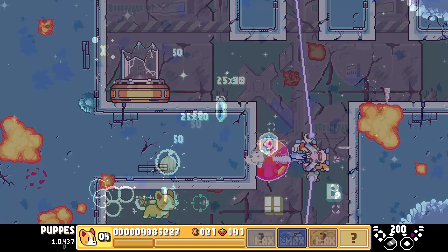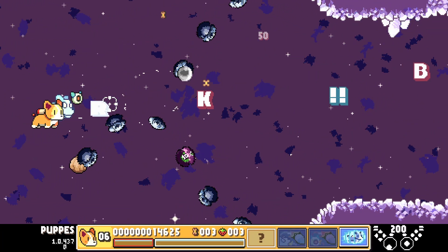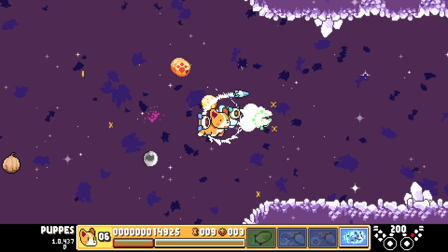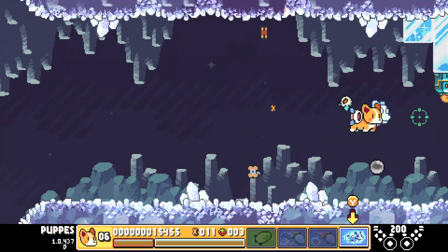To gain the third ability, on stage 3 near the start there is a wave of enemies that contains a unique large silver enemy. When killed, this enemy will drop a silver ball which will then orbit your ship.